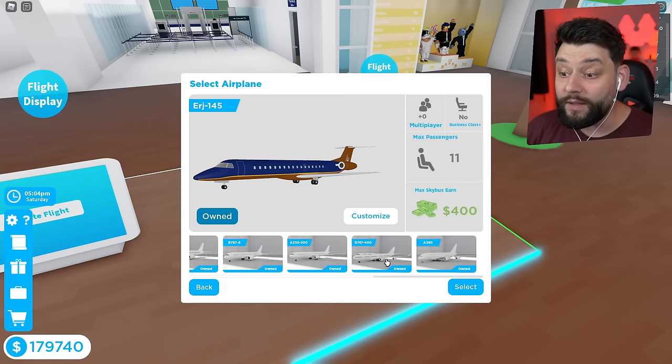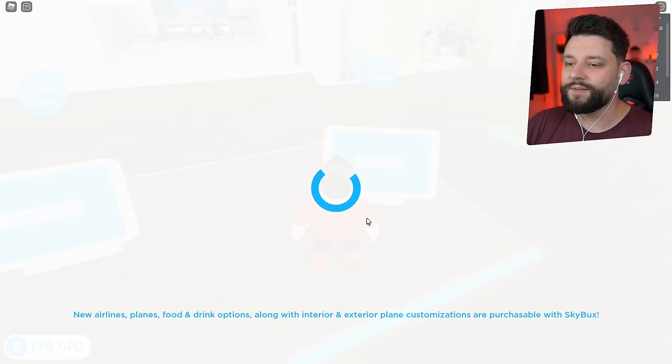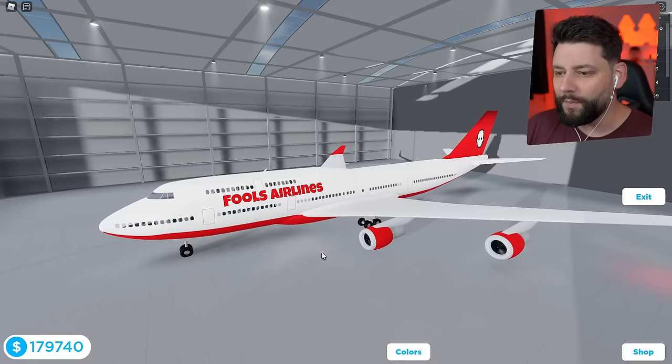I've done it before in the past — I've kind of maxed out the A380. Today, the 747. We are going to customize this. Now, in this game you can customize your planes and add so much more to them to make them super duper fancy.